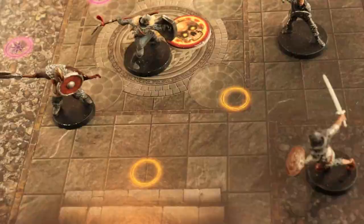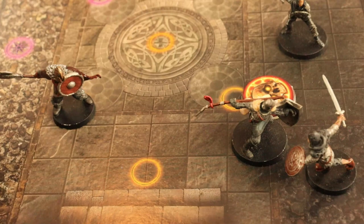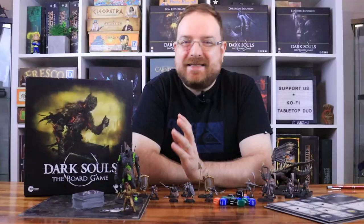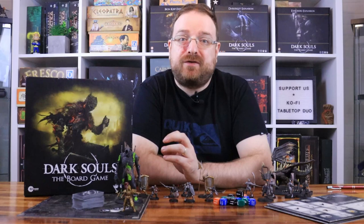The next change is regarding movement. After each player finishes their turn, each of the other players can move their character up to one node. For example: player A plays their turn, then every other player moves their character up to one node, then monsters attack, then player B plays their turn, then every other player moves their characters up to one node, and so on. This makes the game much easier since most enemies in the base game hit players when on the same node.